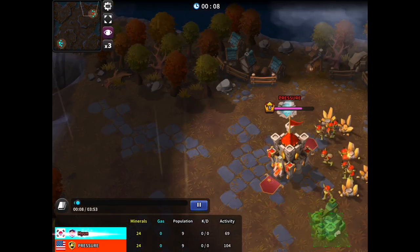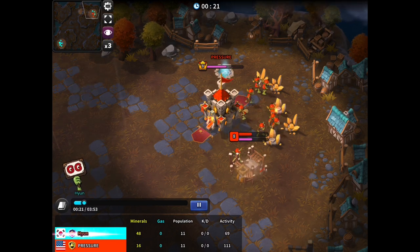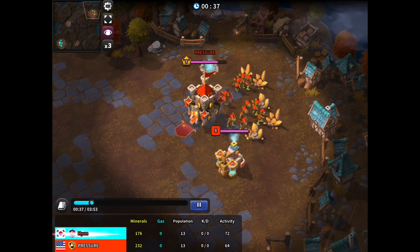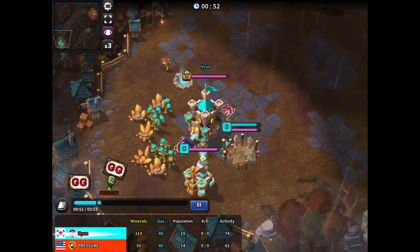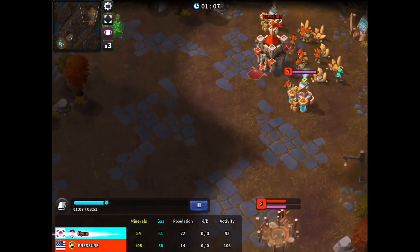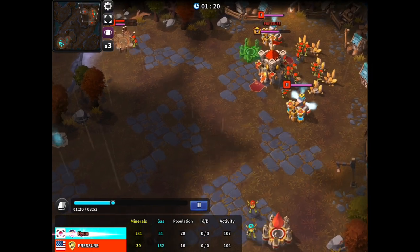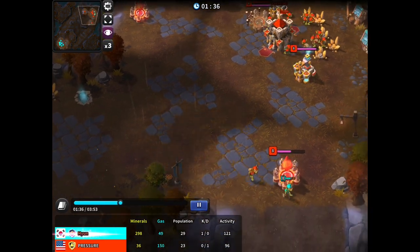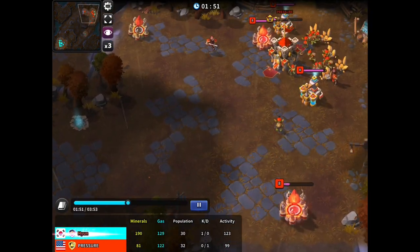Let's get into game number two. I matched against Hyun, and I was really excited to try this build against a very strong player. Hyun's a former grandmaster, so if I could beat him with it I felt really good about the build. You can see me here — I did send out a worker to scout, and now I'm going for gas, saturating my minerals, building gas to get to that three barracks mark as quick as possible. I'm putting my barracks a little bit farther out to let me know what ramp they're coming up.